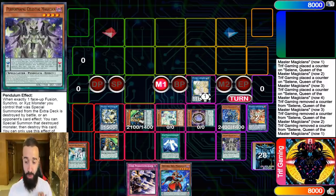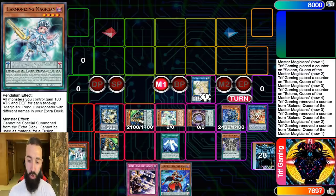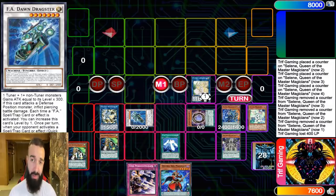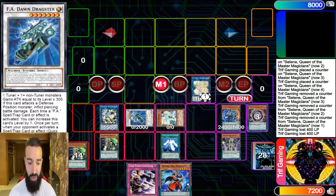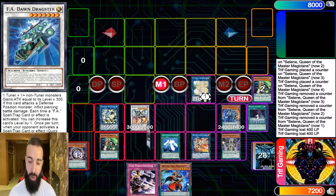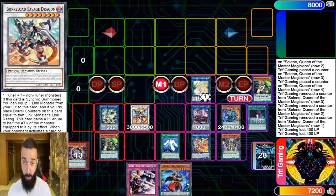We're playing Magicians because Needle Fiber is really only good in Magicians — it has a built-in Jet Synchron, it has a built-in Glow-Up Bulb. Here we're going to synchro into Dragster, but you don't really need Dragster. This will be better if it was Mascarena. If you guys can't afford Mascarena and the Goddess, go into Dragster — this is a budget deck if you want it to be, very easily budget. Here we're going to synchro into Savage Dragon. Then I'm going to show you guys the combo I wanted with IP Mascarena. We're going to put that right under Selene. We're going to have Savage Dragon — so this is the board we have so far.